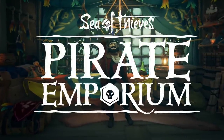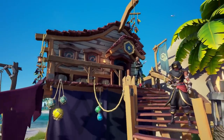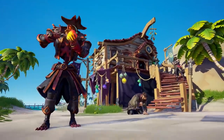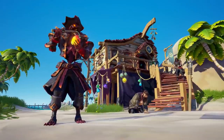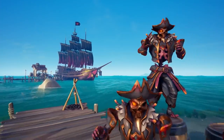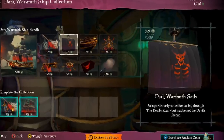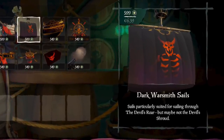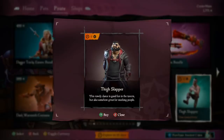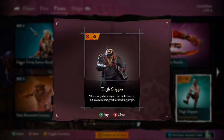Normally I would go over all the additions to the pirate emporium, but to keep this video to the point I'm just going to go over the cosmetics that stick out to me. We do have some nice additions, like this awesome dark warsmith skeleton costume and the equally impressive ship. I did actually do some sailing with this cosmetic set and I really wished we had this instead of the dark adventure ship set. I specifically like these hellish sails that will most certainly deliver your enemy some poopy pants. Also don't forget to pick up the thigh slapper emote, which is free — it sucks, but it's free, so it's nice.